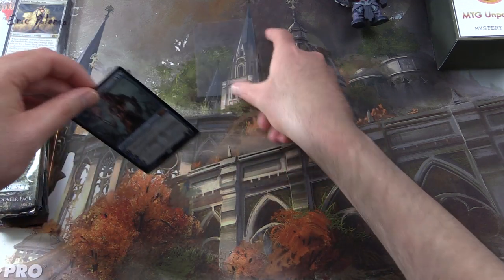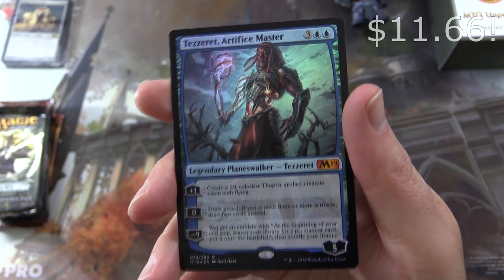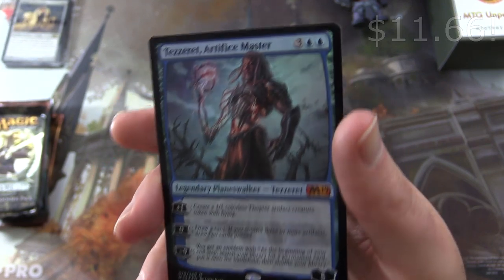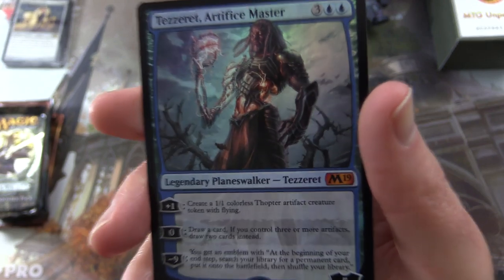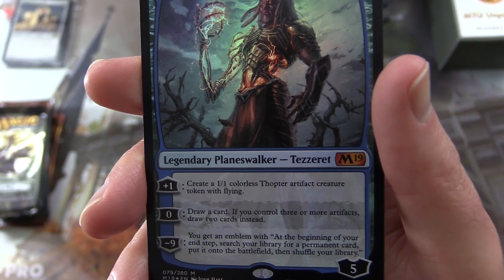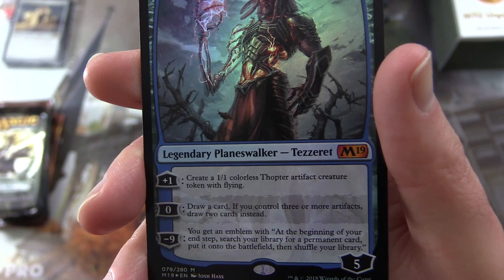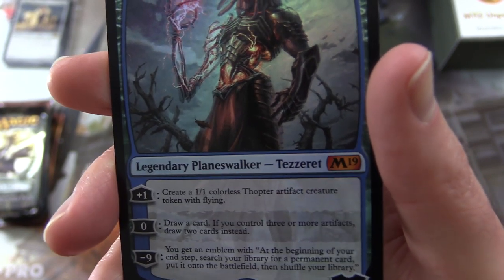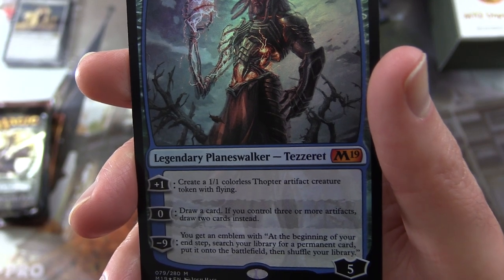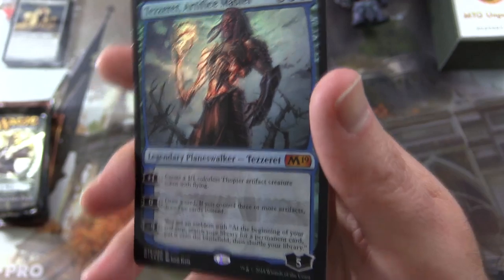Let's take a look at the foil for Eric. We have Tazeret, Artifice Master — Legendary Planeswalker Tazeret from M19. Five loyalty for five mana. His plus one creates a one-one colorless artifact token with flying. His zero ability: draw a card; if you control three or more artifacts, draw two cards instead. And his minus nine: you get an emblem — at the beginning of your upkeep, search your library for a permanent card, put it onto the battlefield, then shuffle your library.